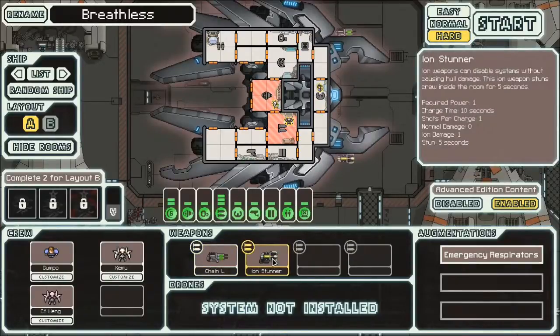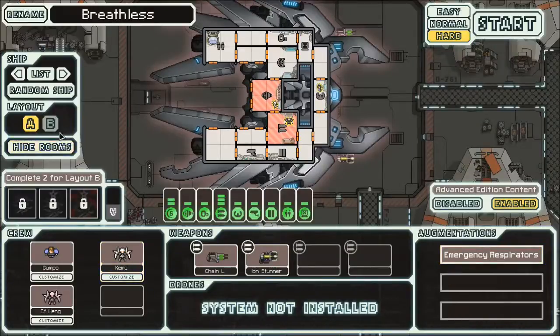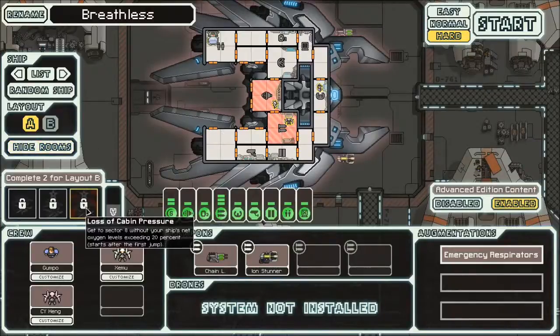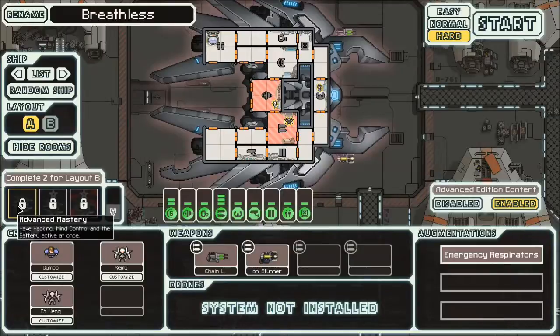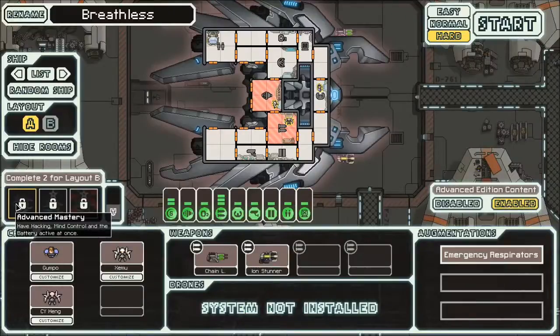This is an interesting ship with a pretty good starting loadout. The Ion Stunner is great both for its ion damage and because it stuns. The ship also comes with emergency respirators, which are probably okay to sell. We're going for achievements to unlock the Lanius B. First is Advanced Mastery — have hacking, mind control, and battery active all at once. That's pretty easy, just get them from stores. The ship starts with hacking, which is great.